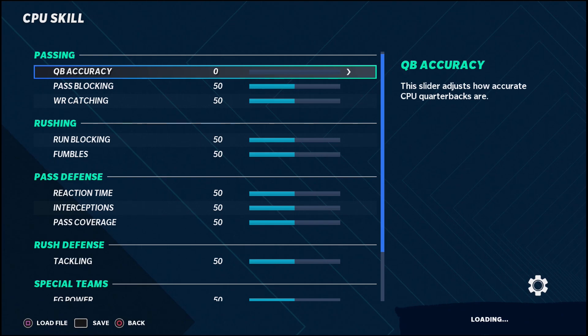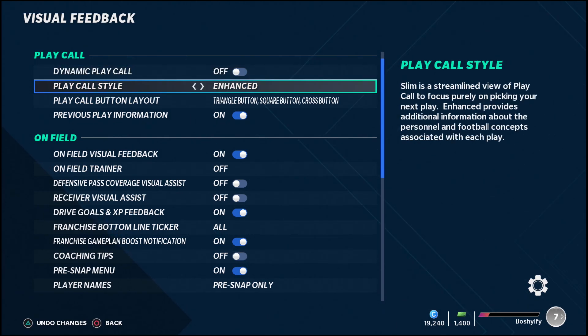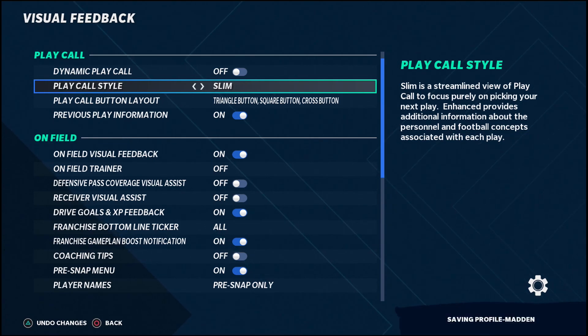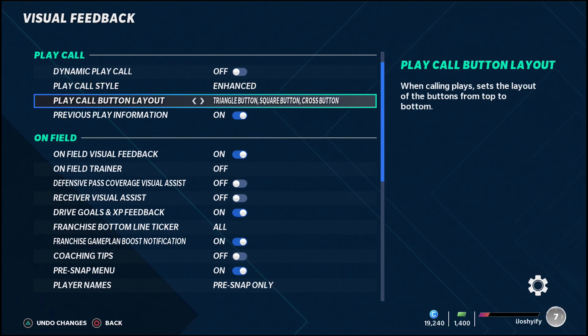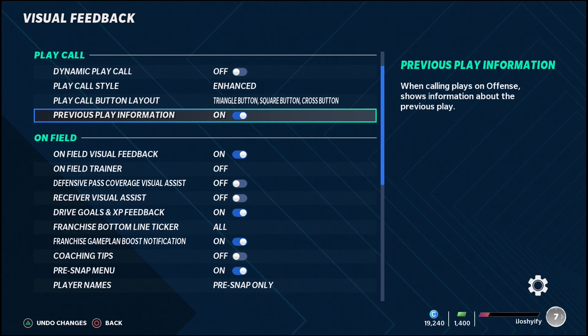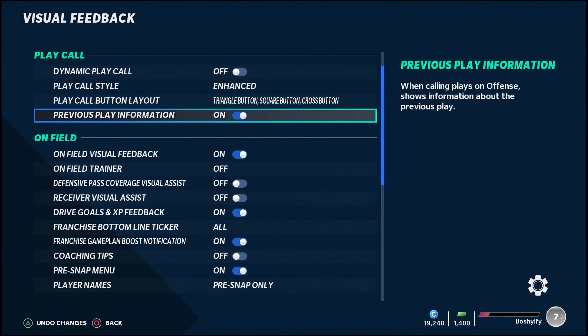Penalties and CPU sliders don't affect your MUT stuff. For visual feedback: I have dynamic play call off — that feature suggests plays based on your skill level and I don't need it. Play call style I have set to Enhanced — that's the wider bar on the side. My play call button layout I've been using for a few years so I'm used to it: my X button is the bottom play, triangle is the top play. I like to have previous play on when playing online so I can see if I'm getting spammed by something, identify the play, and potentially stop or copy it.